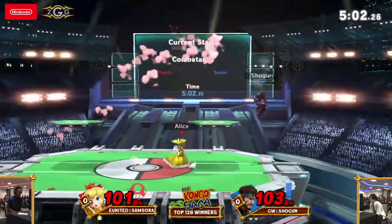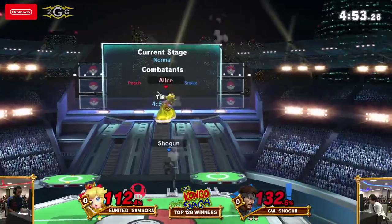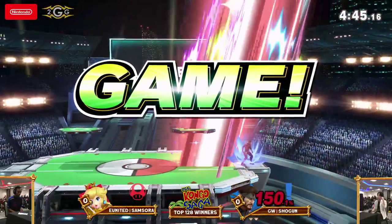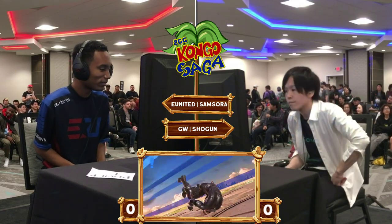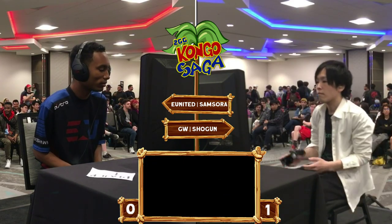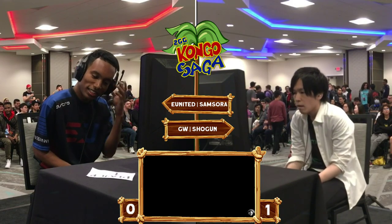That was almost a shield poke. He's not going to go for a B-reverse landing — probably switch to C4, because he knows it's already at the ledge. He brought up a C4, decided to B-reverse it, and then let it go: 'I want it in your face instead.' Look at Samsora's face right now — he's like, 'I am so done with this. I do not want to deal with this.'